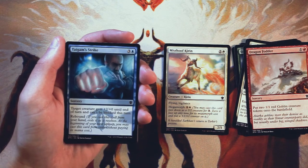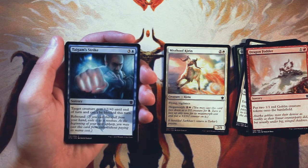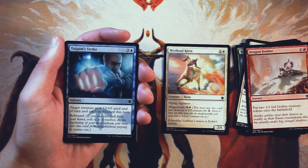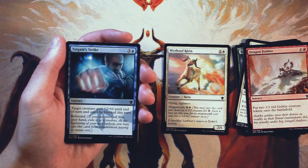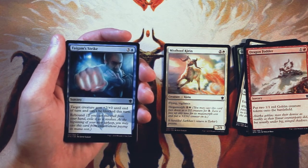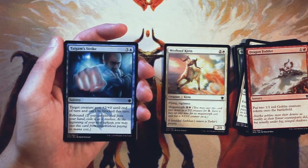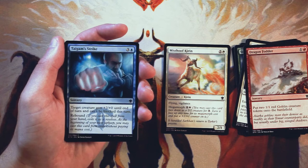Tigum's Strike is a sorcery for three and a blue. Target creature gets plus two, plus zero until end of turn and can't be blocked this turn. It also has Rebound — if cast from your hand, exile it as it resolves, then at the beginning of your next upkeep you may cast it from exile without paying its mana cost. It's not really a combat trick but a buff that happens twice off one card. In limited it's at its best — you throw it on a big creature, make it unblockable, swing in, and do the same thing next turn. It's powerful in that regard but not super exciting. I don't think I'd be looking to play it very often, but tell me in the comments if I'm wrong.